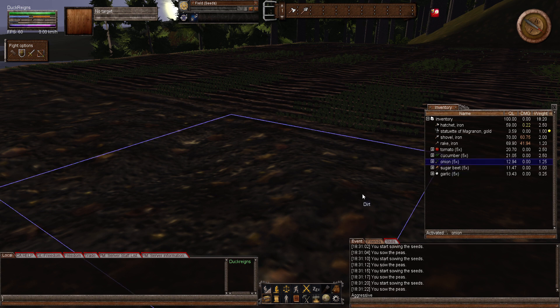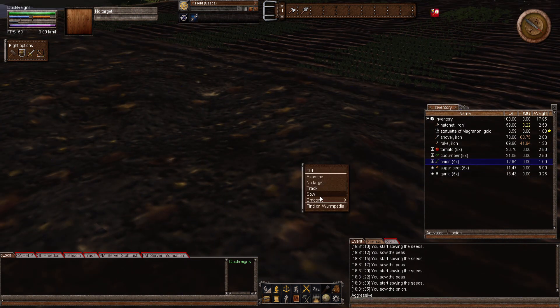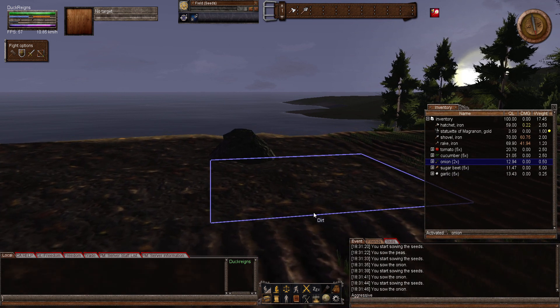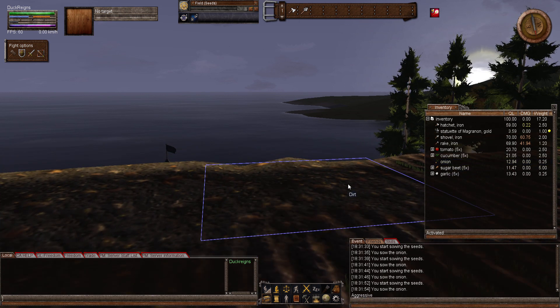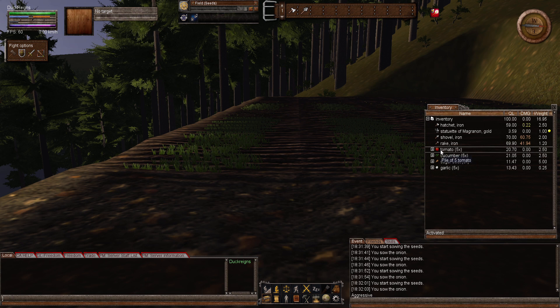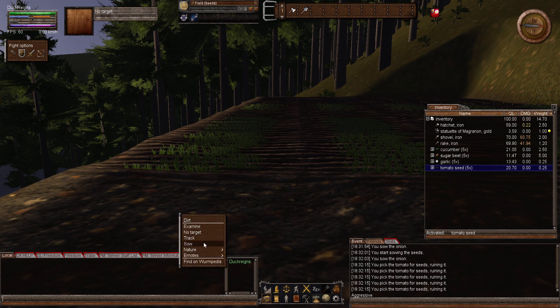Let's do the onions next. Apparently onions you can do straight into the ground. I do like how, even though the rocks are there, as soon as you sow something in, they disappear. Tomatoes — I think we've got to pick seeds on those too. Yep. Okay, so now we have tomato seeds. We'll sow those in.